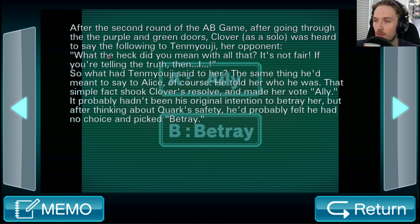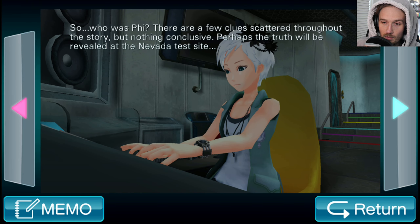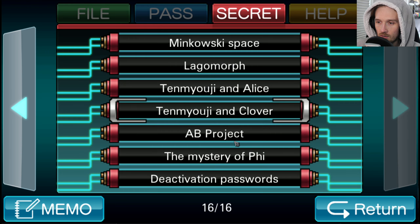10 Mioji and Clover: after the second round of the AB game, going through the purple and green doors, Clover said to 10 Mioji — 'What the heck did you mean with all that? It's not fair.' He had told her who he was. That simple fact shook Clover's resolve and made her vote ally. He probably hadn't intended to betray her but after thinking about Quark's safety he picked betray. AB Project: A can stand for 'after' and B for 'before,' but also 'anima' and 'body' — everything in this facility is part of the AB project.